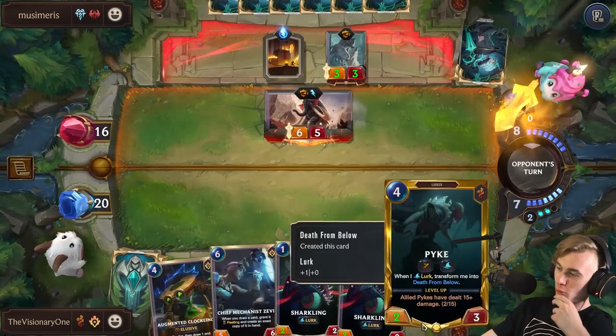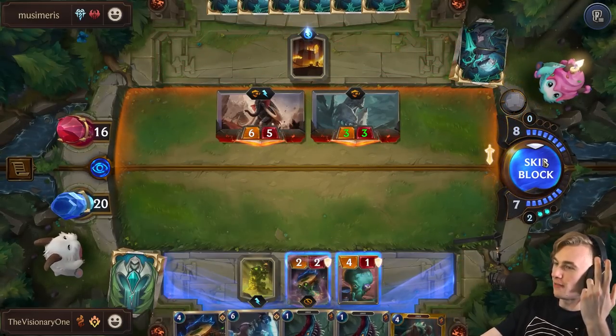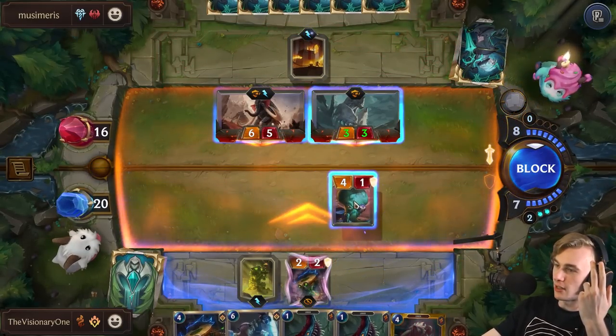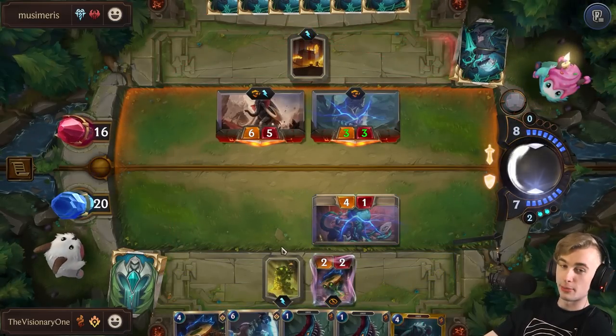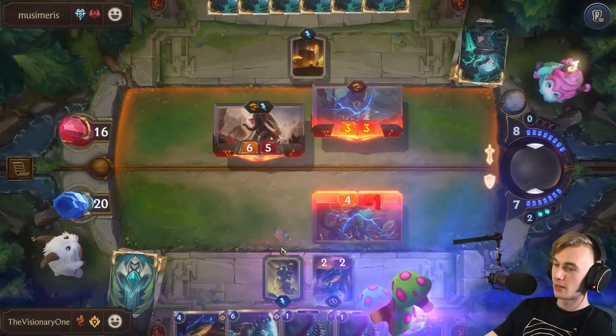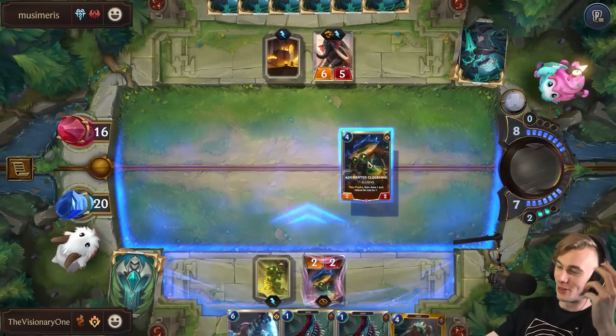I can't drop Zevi — I actually just can't drop Zevi. At least we're taking zero damage. That feels pretty good. How many mushrooms? It's one per card — no problem. What do we got? Let's predict something good.